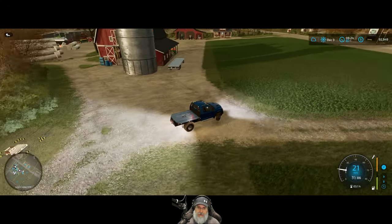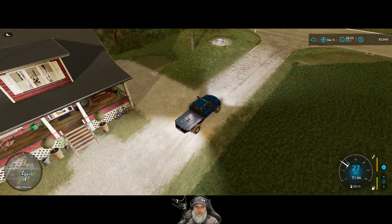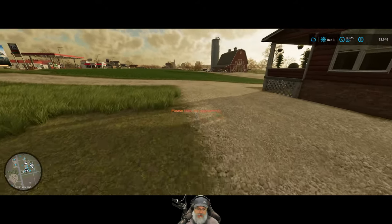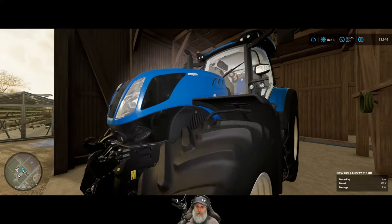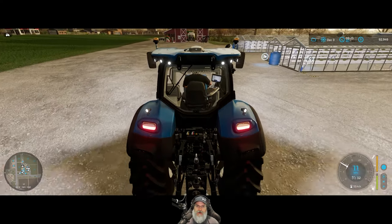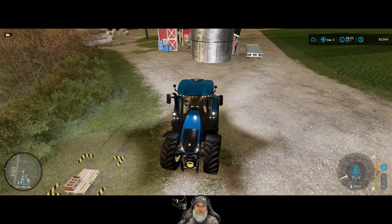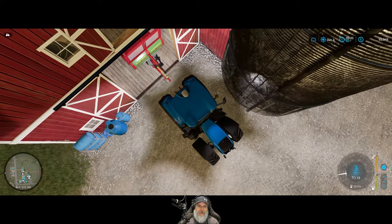That'll free up the trailer to go get some grain for the chickens because they're pretty low. I need a tractor for this, not the pickup - the pickup is for the water tanker because it's a fifth-wheel connection. I cannot explain it - I closed the game down and restarted it and it changed. I thought I was going crazy but I wasn't - I was actually seeing it. It's a mystery, that's all I can say - the mystery of corn, the mystery of selling corn.